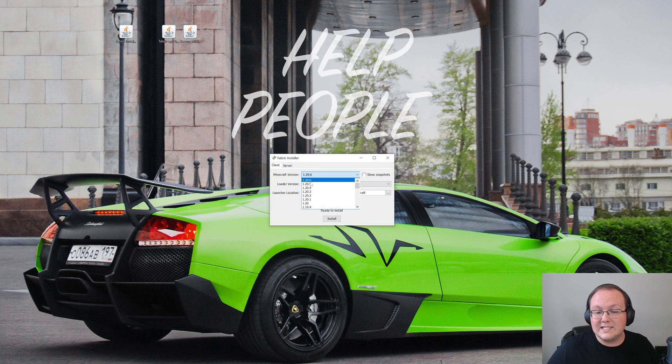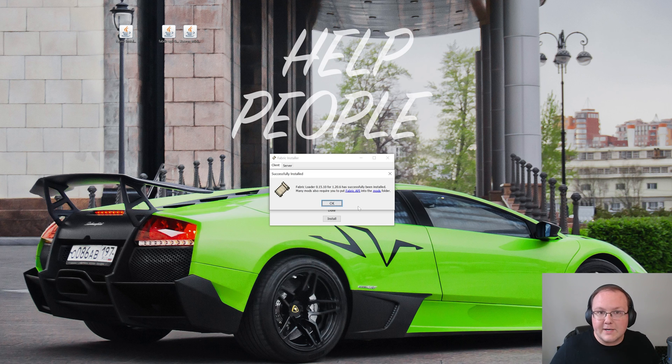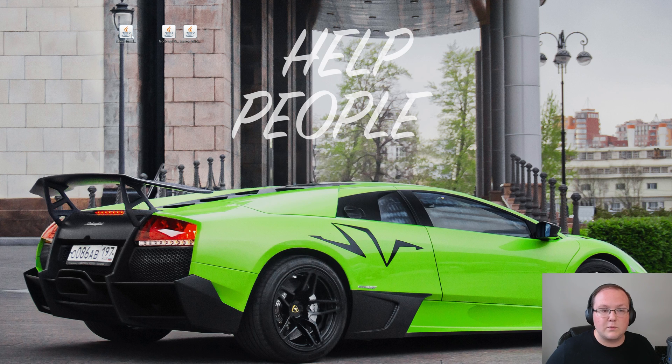In the Fabric installer, click on 1.20.6 and make sure it's selected next to Minecraft Version. Make sure 'Create Profile' has a check next to it, then click Install. It will install Fabric into Minecraft — the only reason this wouldn't work is if Minecraft or the Minecraft launcher are open, so both need to be closed. If you haven't played Minecraft 1.20.6 before, open it to the main menu in vanilla with no mods, close it, and then Fabric will be able to install. Click OK and close the Fabric installer.